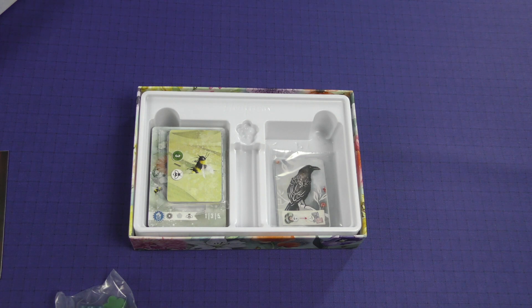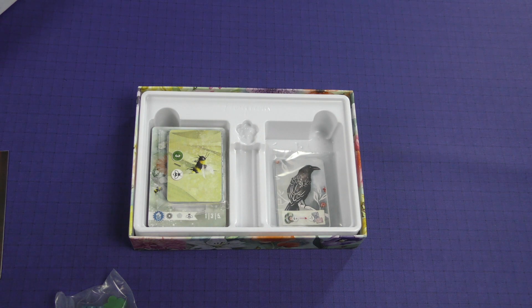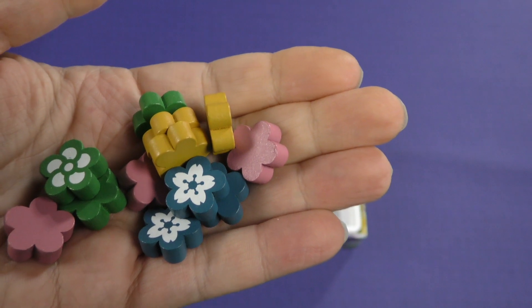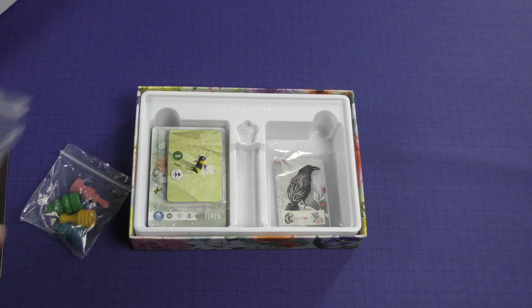Let's look at our wooden components. We've got our little pawns — I'm struggling to get these open, but there we go. They're all slightly different shaped. And we've got some screen-printed flowers. You can see the different player colors; they are screen-printed on one side — those are very nice. I think that would also help for colorblindness, as there are different patterns on those flowers, so that's good to see.